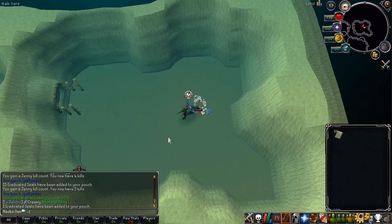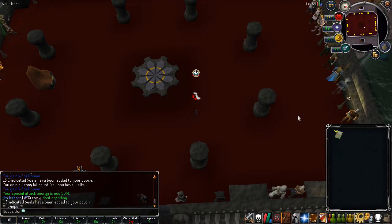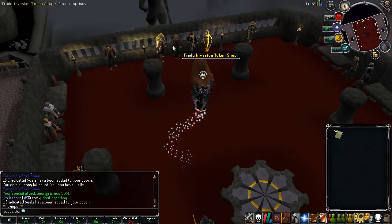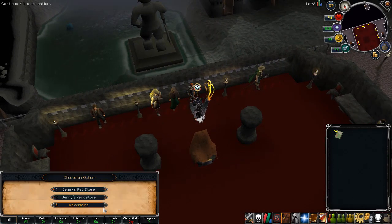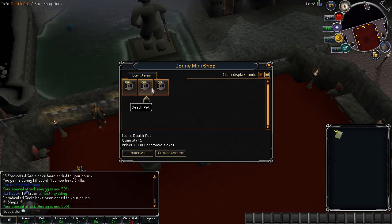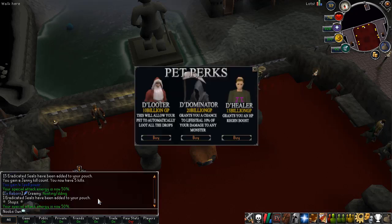This is where you can spend your Paramaya tickets to buy custom pets. Once you are at the shops area, run a bit to the south and look for the Litigation Seals character. Talk to this NPC, open Jenny's Shop which is the fourth option, then Jenny's Pet Store. You also have the Perk Store where you can buy a Santa pet, a Death pet, and a Lawrence pet.